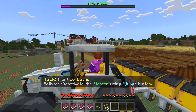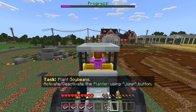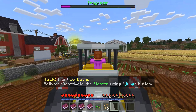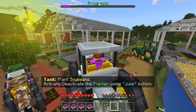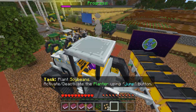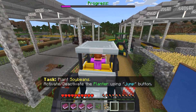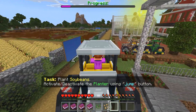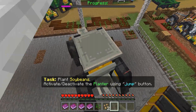I'm looking everywhere. I think it's this area right here — is it? It says 'plant soybeans.' Wait, do I have the... okay, how do I plant soybeans? I have to activate/deactivate the planter using the jump button. How do I do that? Maybe it's over here. Maybe I'm doing it wrong — I think it's probably over here. Progress it says... maybe I'm supposed to plant over here.